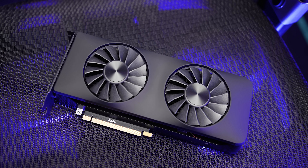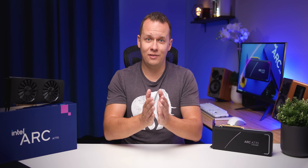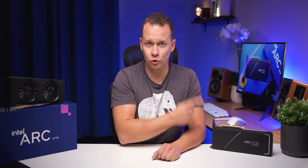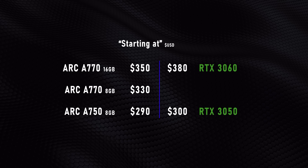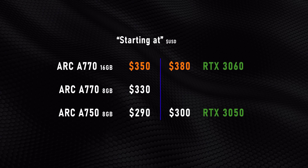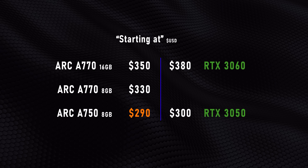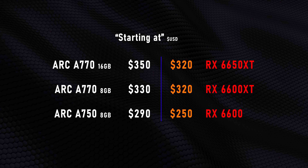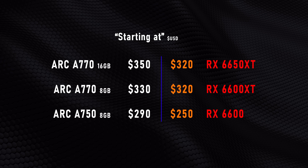Right at the top is the A770, aimed directly at the RTX 3060. It comes with either 16 or 8 gigs of GDDR6 memory running on a 256-bit bus. Intel will tell you all day that this is allowing them to quote-unquote bring back the mid-range GPU market, but that mid-range GPU market was never abandoned — all of those prices just got inflated and nowadays they're coming down. So these ARC GPUs are going to find themselves in a really tough battle against some of the best mid-level GPUs on the market from both Nvidia and AMD.